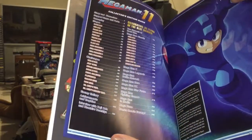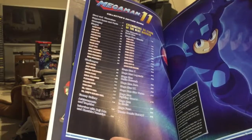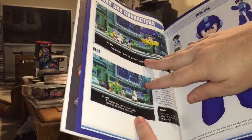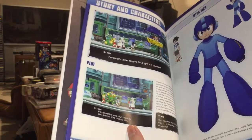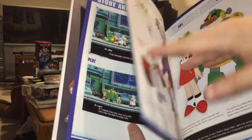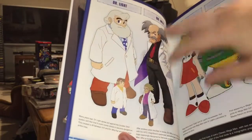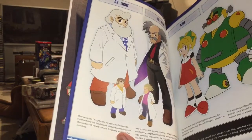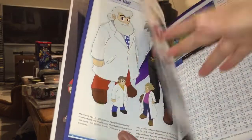Table of Contents, another picture of our faithful Blue Bomber, story and characters, plot. I've already released a first ten minutes of Mega Man 11 video which shows off a lot of that. And we get some nice drawings of the main characters — Dr. Light, Dr. Wily, Roll, and Otto.